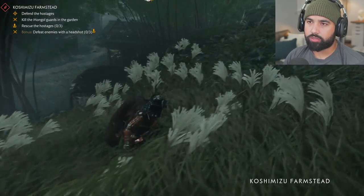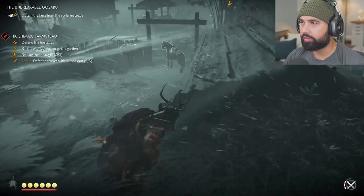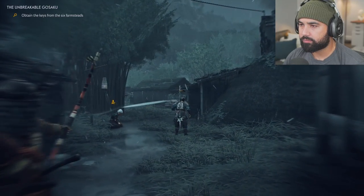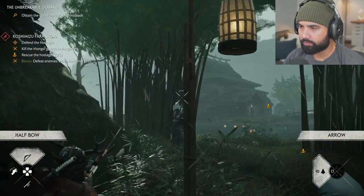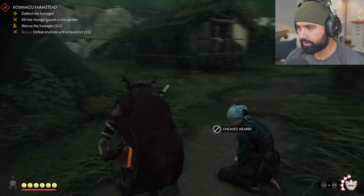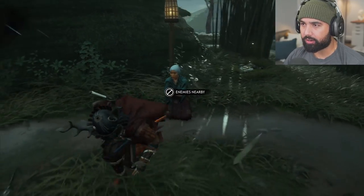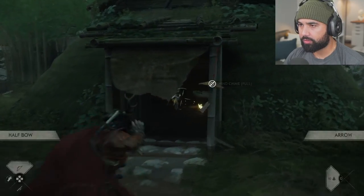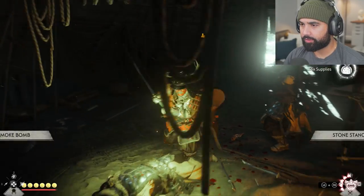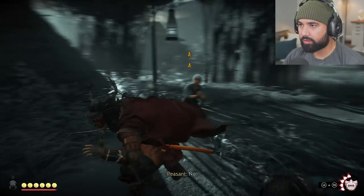Here we are. Defend the hostages, rescue the hostages, bonus: defeat enemies with a headshot. This is gonna be easy, bro. Got the ghost — we only gotta rescue three hostages here. Are you gonna let me rescue you? Enemies nearby. I'll just do a chain takedown here. Very nice. Now I can rescue her. Perfect. More enemies nearby? No, it's too dangerous.